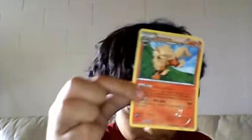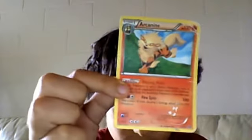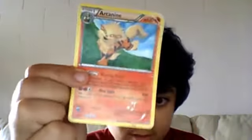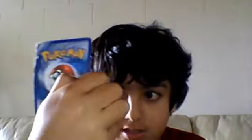Next suckiest, we got Arcanine. 130 HP, 100 damage, and weakness is water.